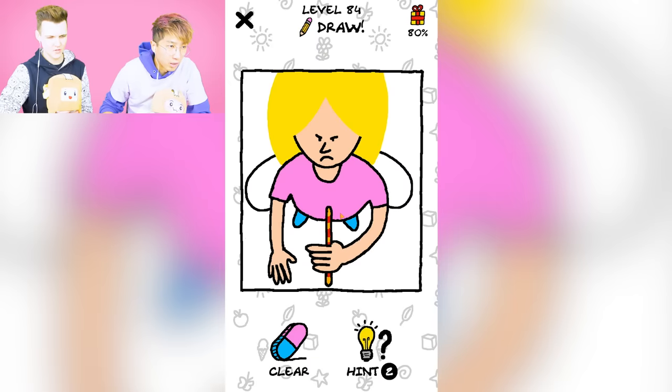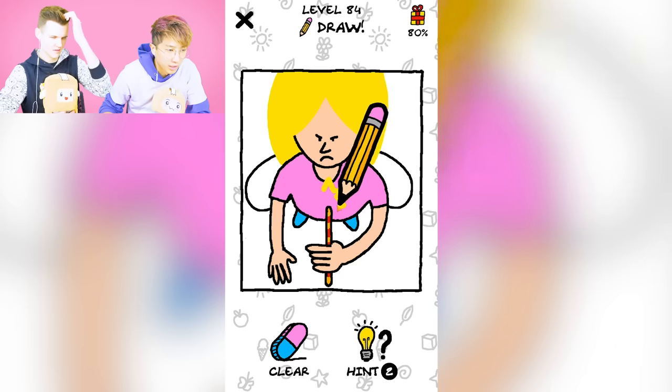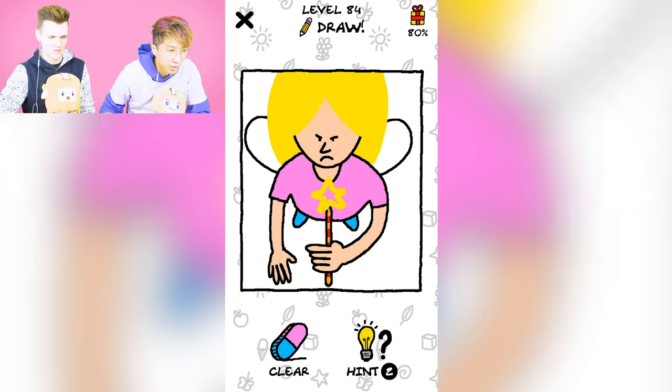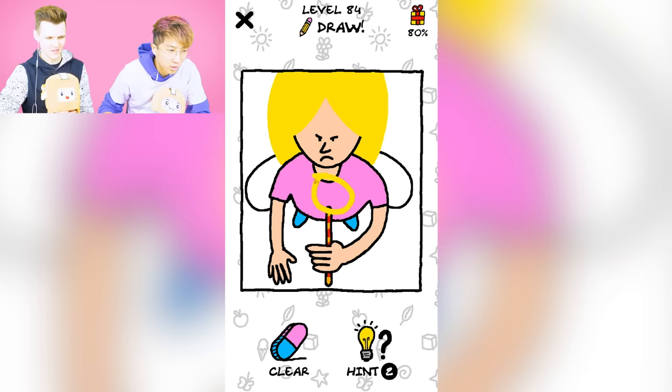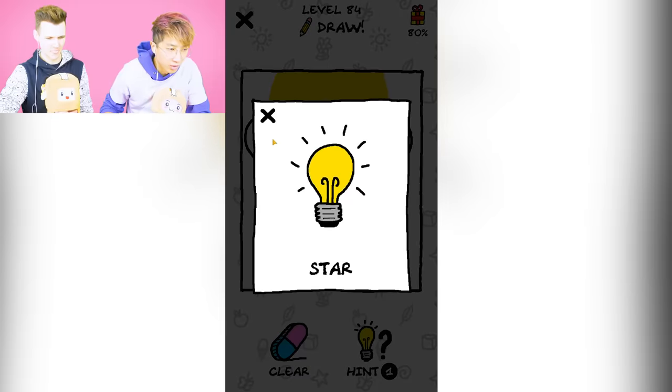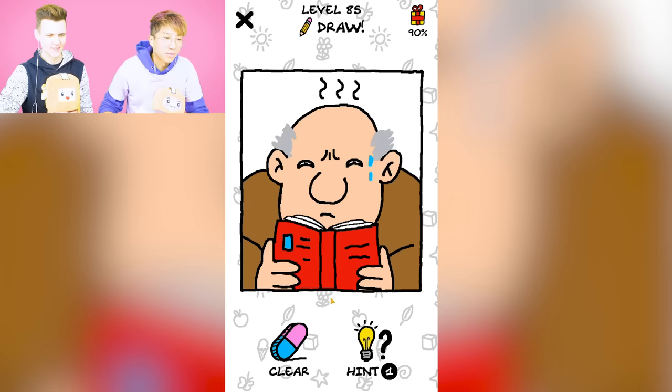What is this? It's a fairy. I think it's a fairy — it's a magic wand. Queen Bouncilia. My drawing is not wrong. Maybe it's a heart wand like Queen Bouncilia, or is it like a lollipop? You're trolling. Hint — star! I drew that! There we go. Sometimes you just gotta draw way bigger. Oh, he needs glasses — he can't see.